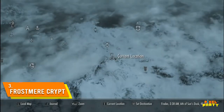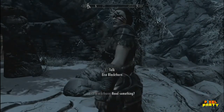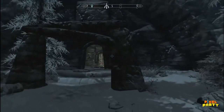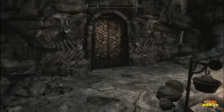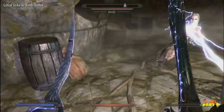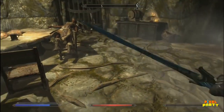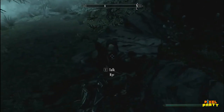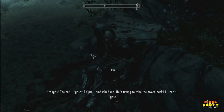Situated near Dawnstar, as you approach Frostmere Crypt, an unusual scene unfolds before you. A bandit named Asa Blackthorn is under attack by her former comrades. If Asa manages to survive, she mutters about her friend stealing their boss's sword. Venturing deeper into the bandit hideout, you'll come across a remarkable sight — a forest thriving far beneath the surface. Within this peculiar environment, you'll discover both the boss and Asa's friend lying lifeless.